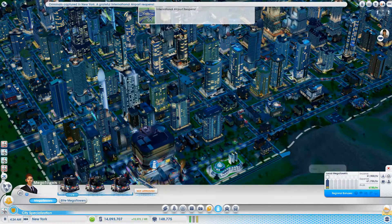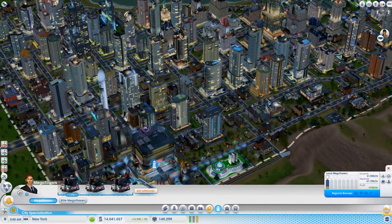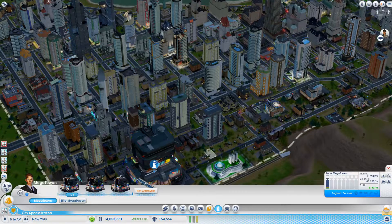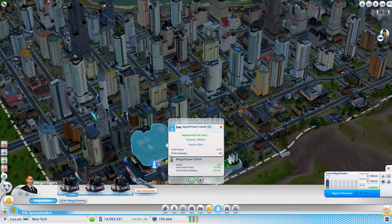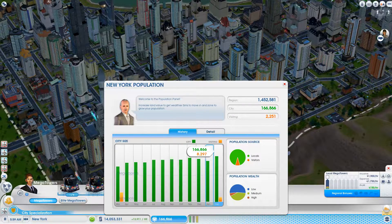It shows you your profits on each of the towers — expenses, income. That bottom floor is actually paying for the top floor right now. It's covering the costs. But as soon as we can get the tax coming in for these when the people have moved in, things will be good.